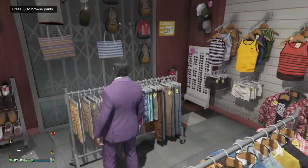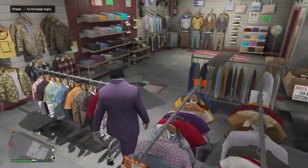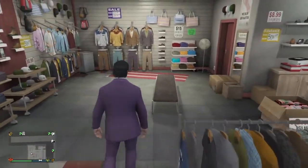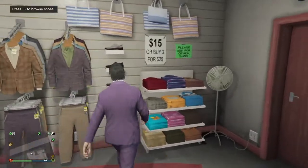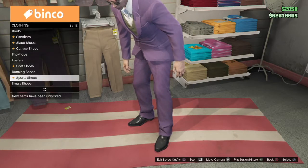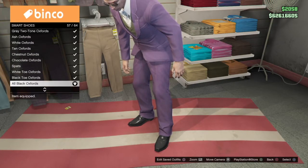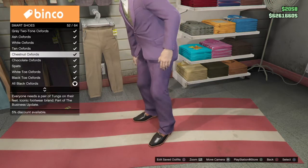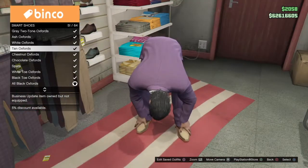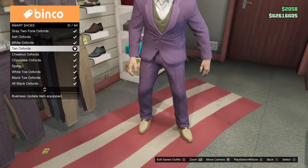Suit pants — we're gonna look for the purple regular ones. Put them on. And then we're gonna go to shoes, down to smart shoes, and we're gonna look for the tan oxfords. They're about the closest thing to his shoes.